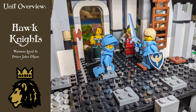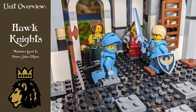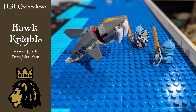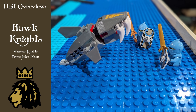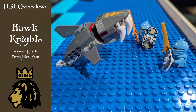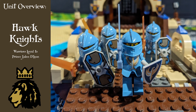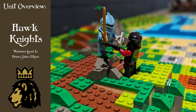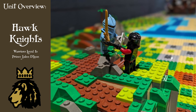Knights who swear their fealty to Prince Jalen de Leon choose to take up his aquiline crest and don mithril armor that is reminiscent of the prince's own bellicose outfit. This is no easy task as Jalen requires that his knights be battle-ready for campaigns across the Pelé-Guin-Sea, and every candidate for knighthood undergoes rigorous tests of loyalty to both Jalen and the crown. As a result, hawk knights are known for their steadfast resolve and refusal to undermine the prince and his royal agenda.